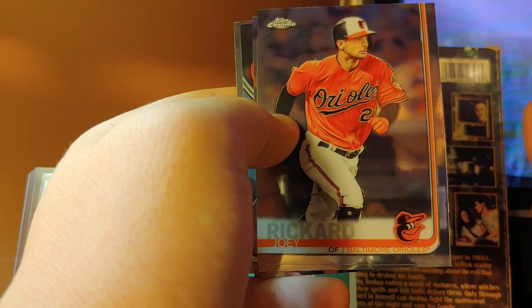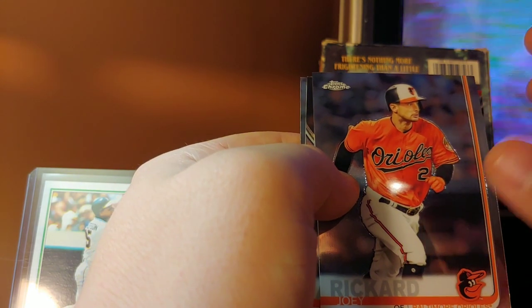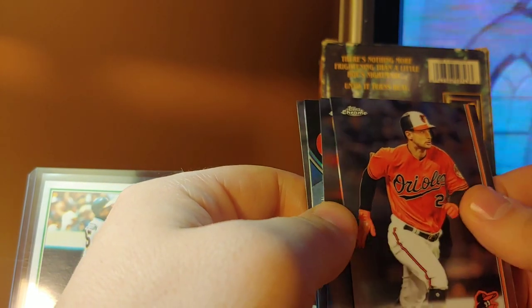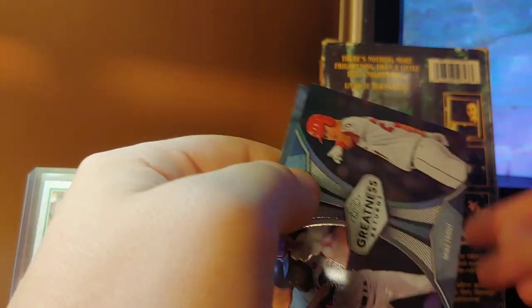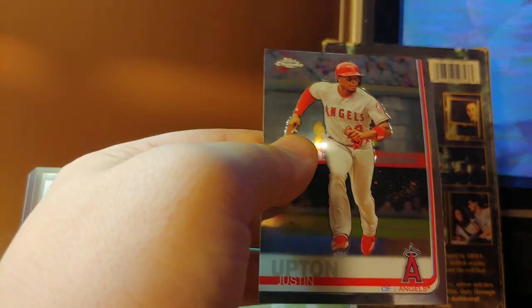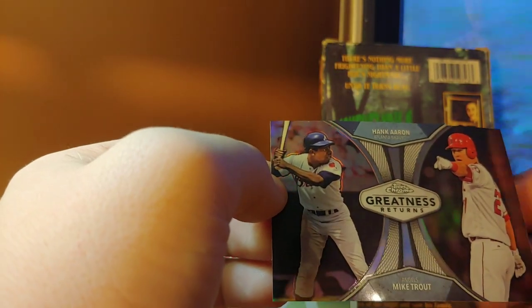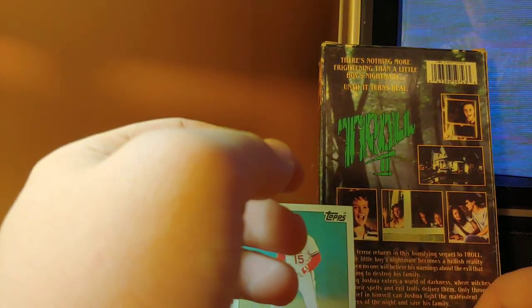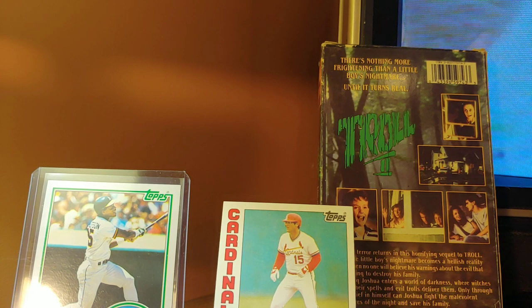Topps Chrome — I said I opened three blasters of these. I like the cards, I think they look really sharp with the 2019 design. Unfortunately the hits I've seen have been pretty bad except for a couple — Altuve got one, oh — Mike Trout, I have not seen this one, that's gone up. I've seen some Red Sox ones with Benintendi and Yastrzemski, Mookie Betts, Ted Williams. You know, Mike Trout is pretty good at baseball, so I've heard.